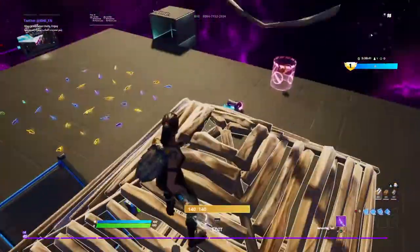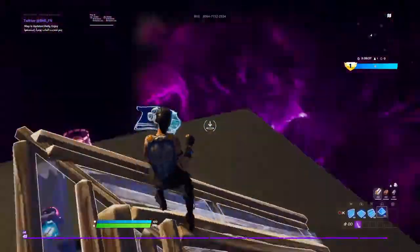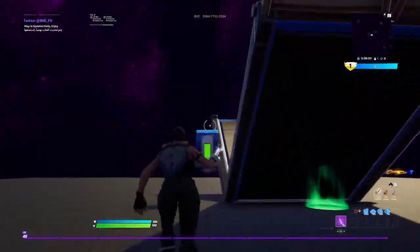Put a pyramid here. Edit the pyramid like this, and then build two walls right here. Just like that, step by step.